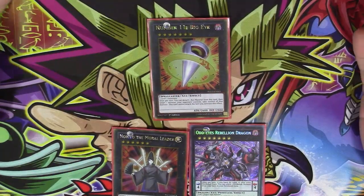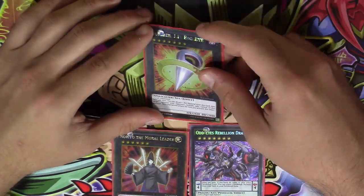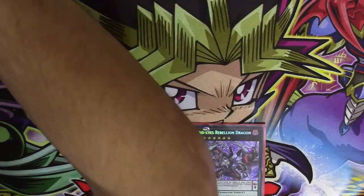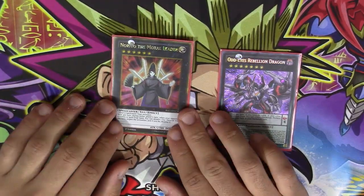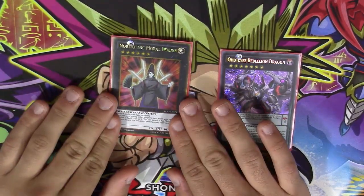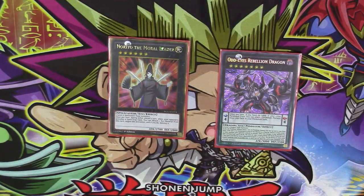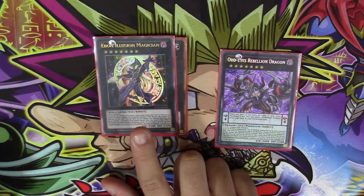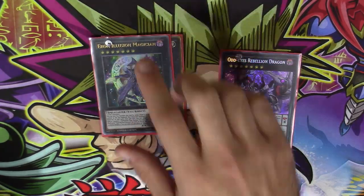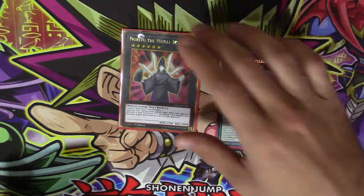Number 11 Big Eye is a generic rank seven — detach to take control of one opponent's monster, though it can't attack that turn. Very good for taking their boss monster and winning the game. Norito the Moral Leader is great for your level six monsters, able to negate any spell or trap your opponent activates. There's also a hidden effect: you can overlay Norito into Ebon Illusion because Ebon can be made with two level seven monsters or a rank six spellcaster XYZ.